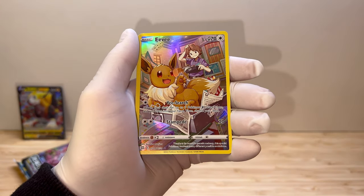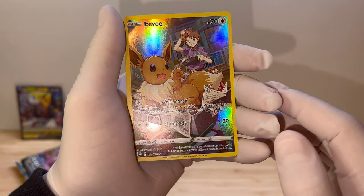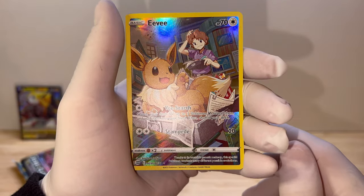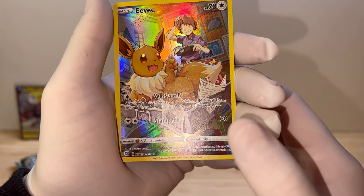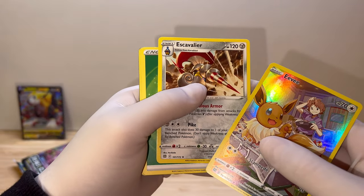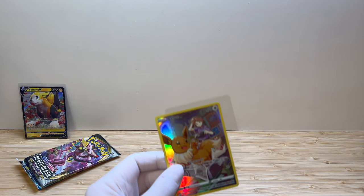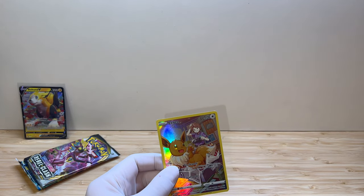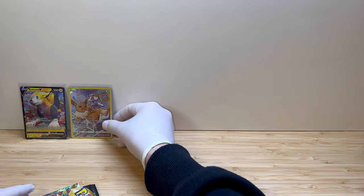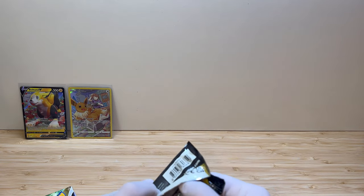Eevee full art on the first pack! All right, check it out. Who's the trainer on the back? Wow, a cute Eevee. So we're starting up good. Scavalier - okay, so I did mess up. I did not do the trick, but I surely did not expect to get the pull.